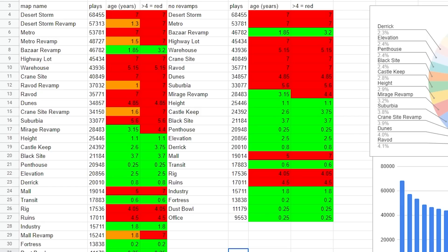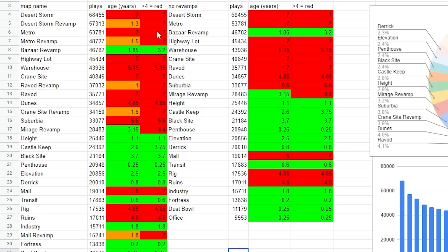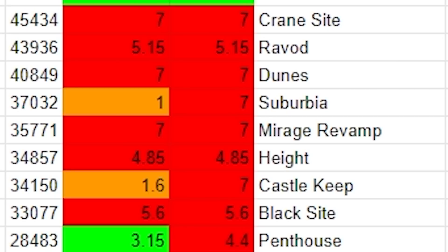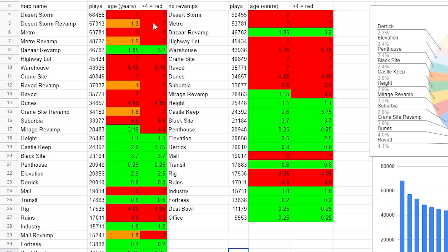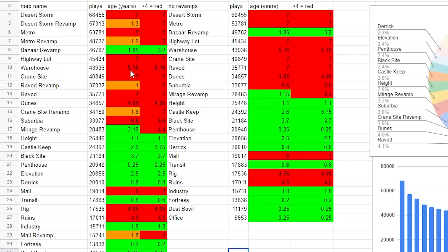So that's the left column showing when the revamp was added. The right column is just treating the revamps as the old maps. If a map is older than four years, it's in red. If a map is under four years, it is in green. And to the right here, I simply removed all the extra revamps. And you might have already noticed a trend here.